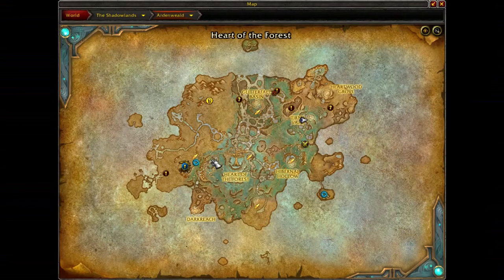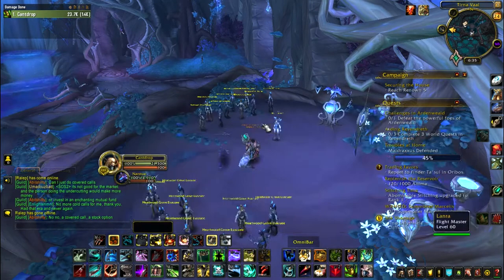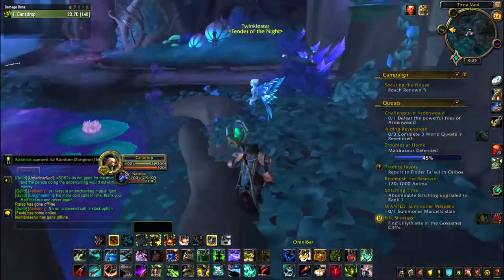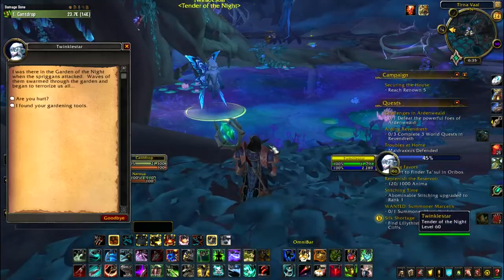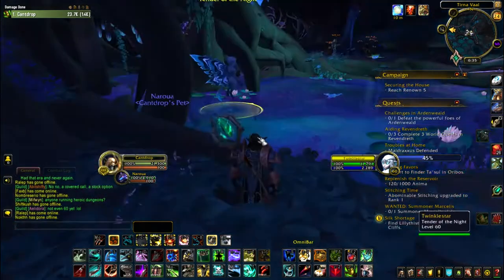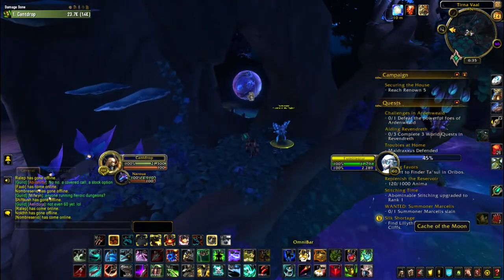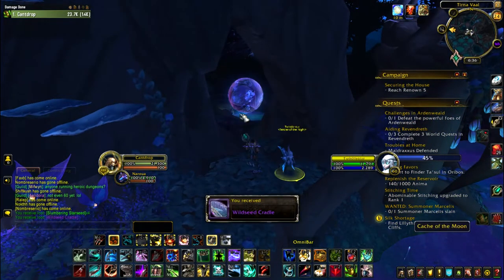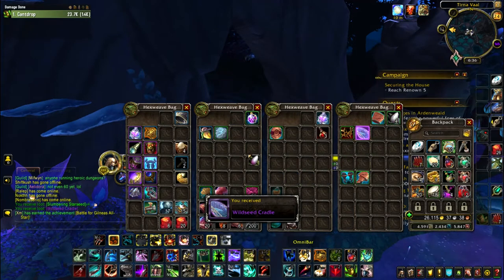Then you go to Tier Naval, where my character is now, and I'm circling the Heart of the Forest, which is the Garden of Night. Once you've found all five pieces and combined them, come right down here to the flight path and talk to Twinkle Star. Tell her you found her gardening toolkit — she'll give you a buff for 10 minutes, the Cache of the Moon, which contains some anima for your covenant and a nice new epic mount.